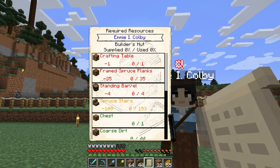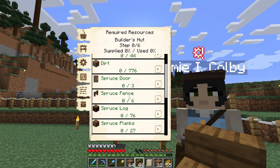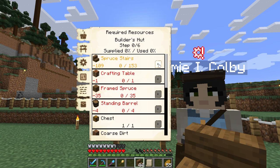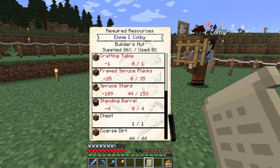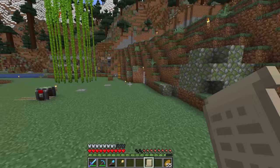Our pockets are pretty full. I can click on the building and click on Required Resources. All the stuff I have fully in my pockets is marked green, so I can click the little up arrow buttons and that transfers them from my pockets to the builder's hut. This one is yellow, telling me I have some of the items but not all of them. The building only takes what it needs — it didn't take the extra dirt or coarse dirt, only the ones it directly needed.